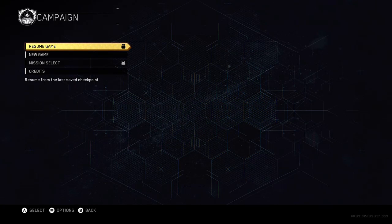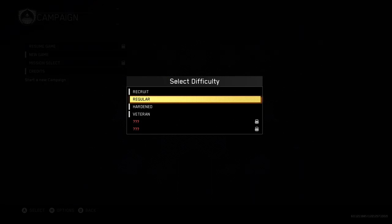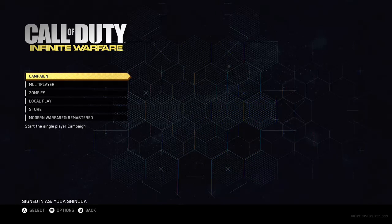Clicking on Campaign — I haven't started this at all yet. You can't resume or select a mission on first launch, but on New Game you go straight to difficulty selection. You've got Recruit, Regular, Hardened, and Veteran, plus two question marks. I've heard rumors of what they are — alternate difficulties — but I won't spoil it. There's also a credits option.